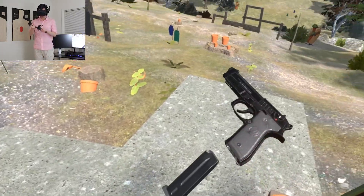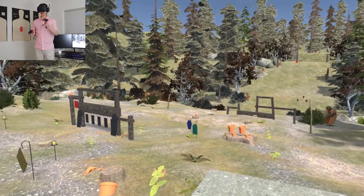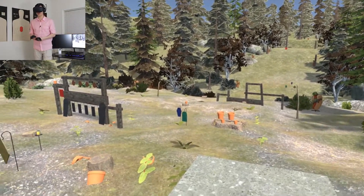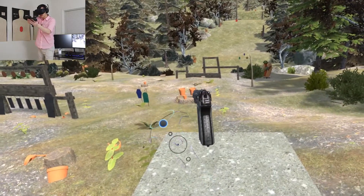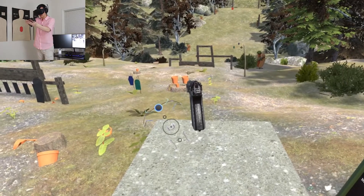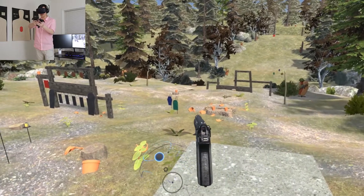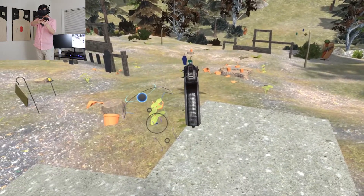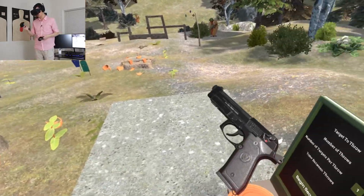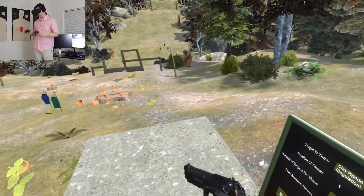One thing I want to mention before we start: something changed in the Unity engine, which runs this game, so what you're seeing is actually my left eye perspective, not the right eye. That's kind of a problem because I'm right-eye dominant, so if I take a weaver stance and bring the gun up quickly, I'm going to default to my right eye — that's how I've learned to shoot and how I shoot most effectively — but you guys are going to be seeing kind of the wrong angle. I'll try to use my left eye as much as I can so you can watch me use the sights, but I might revert back and forth.